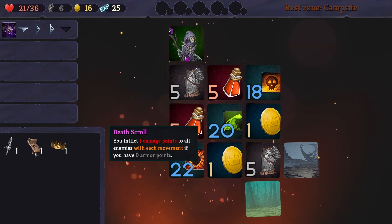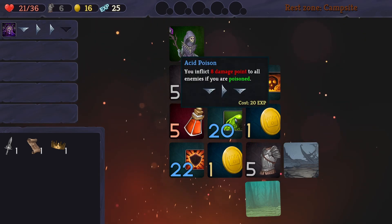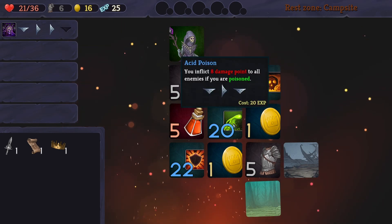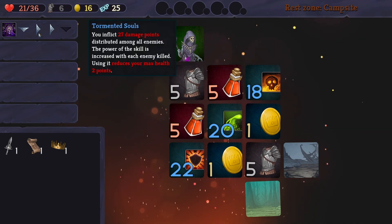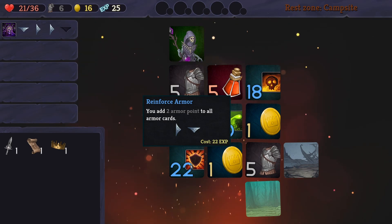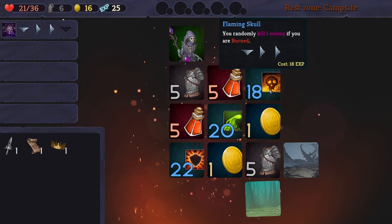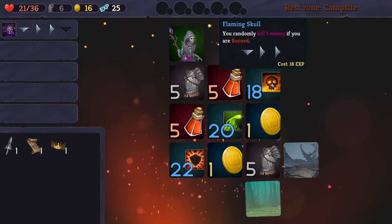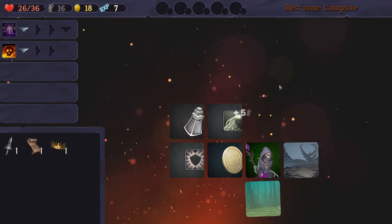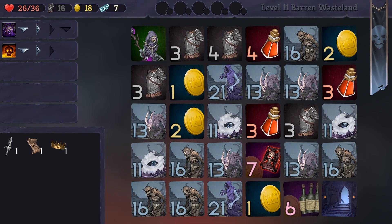We've got this thing where we don't want armor. What do we got here — wastelands or forest? Poison would probably get us in the forest: down, across, down, down, across, down. We wouldn't be able to do them both at the same time, but we could do this at the same time. Down, right, right — this would also work if we're burning. Let's give that one a go, because now we're going to do it on both. No burning, just blindness.